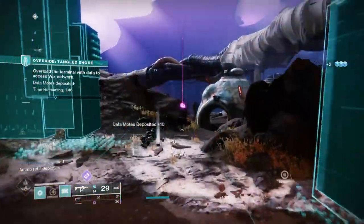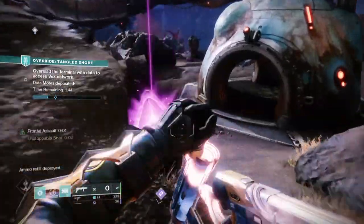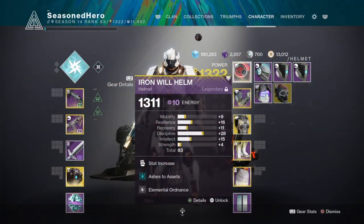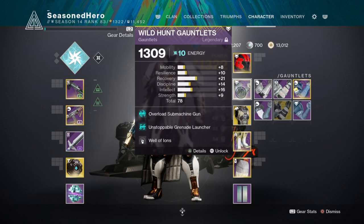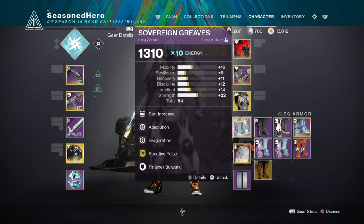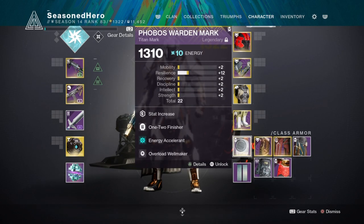So as we have covered the main topics of what makes the setup, here are the mods and how they will overall affect the build. For Head, we have Discipline, Ashes to Ashes and Elemental Ordnance mod. Arms, we have Overload Submachine Gun, Unstoppable Grenade Launcher and Well of Irons mod. Chest, we have Strength, Cosective Damned x2 and Charged with Light mod. Legs, we have Minor Strength, Absolution, Invigoration and Reactive Pulse mod. Mark, we have Resilience, 1-2 Finisher, Energy Accelerant and Overload Wellmaker mod.